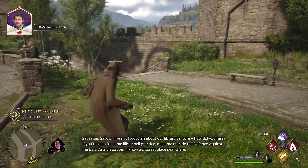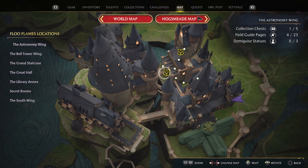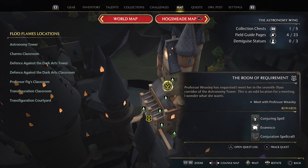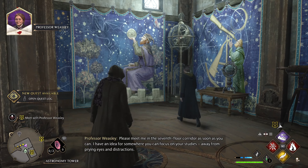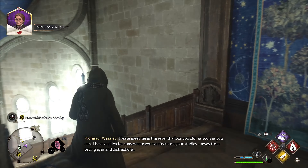There you are — let's find the main mission. We've got to return the book; I'm not sure where the book is. We came here for the book and then there's a new spell. Professor Weasley — Spellcraft. I can probably find Sebastian; he's usually in the spot for Defense Against the Dark Arts. Please meet me in the 7th floor corridor as soon as you can — I have an idea for somewhere you can focus on your studies, away from prying eyes and distractions.